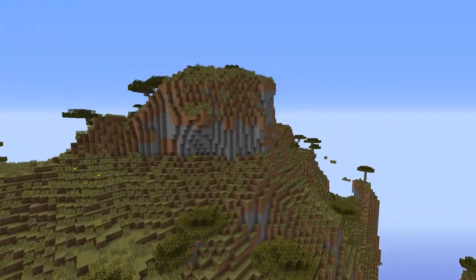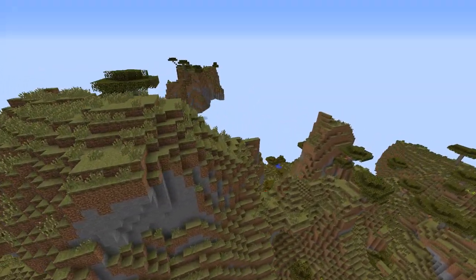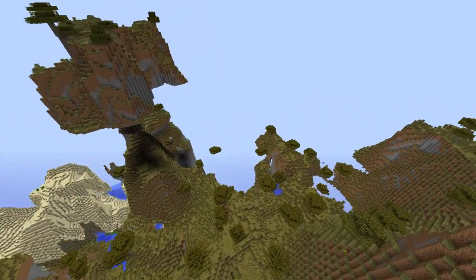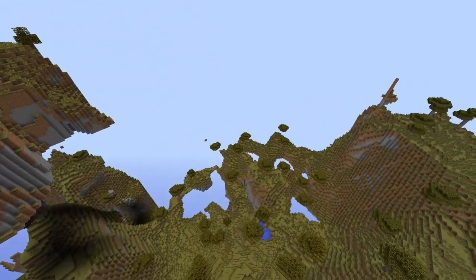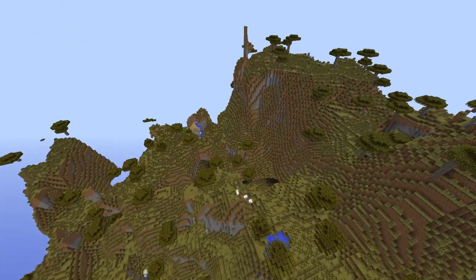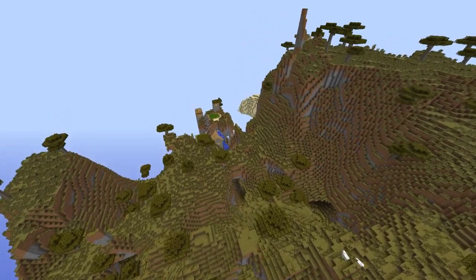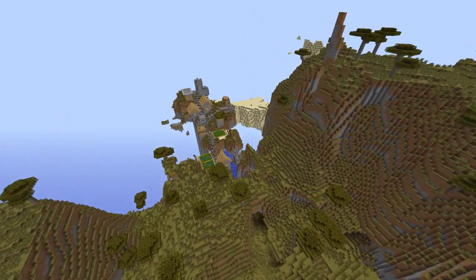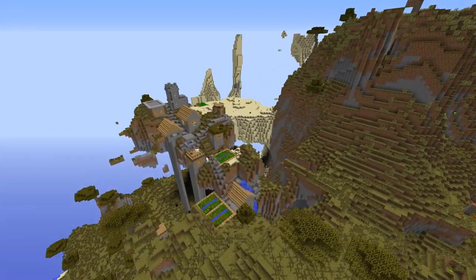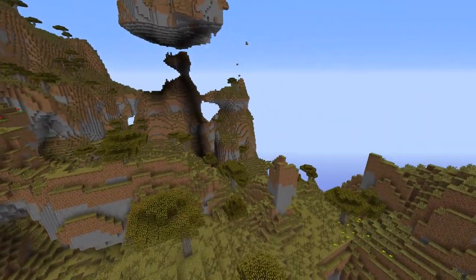As you guys can see right here, we have amplified terrain. It's one of the cool settings when you're going to start up a world — instead of options like bigger biomes, you'll have the option for amplified, and this is what amplified looks like. I think it's a savannah biome and everything is just what it's called: amplified. Everything's bigger, everything's better, everything's cooler. You need a decent PC to run this — I wouldn't try to run this on a really old laptop — but it's really pretty cool.